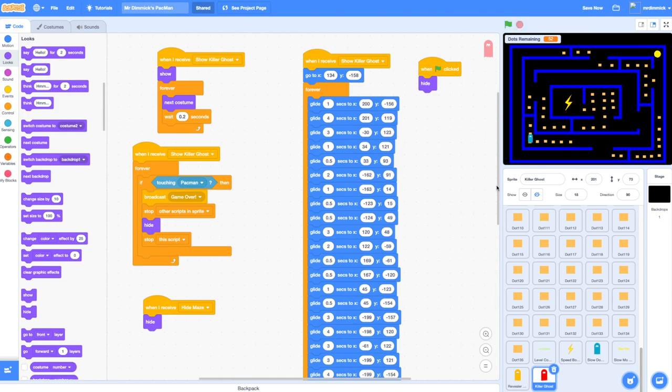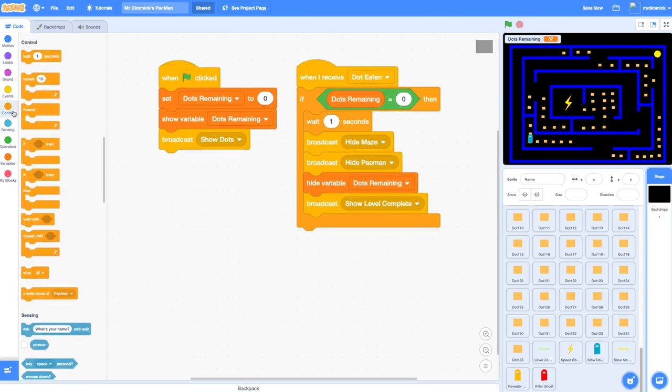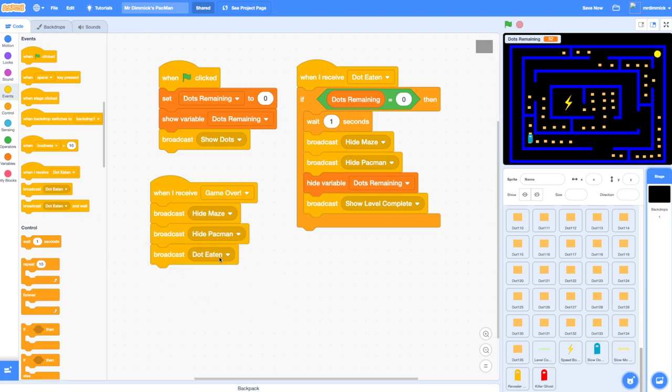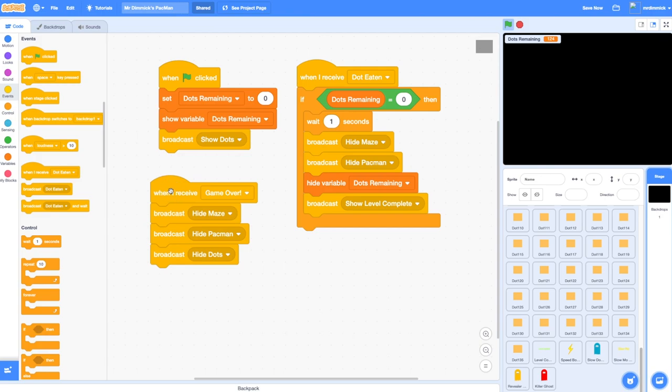When I hit the killer ghost it disappears and the game-over message is broadcast, but my game isn't set up to do anything with it yet. The backdrop is the sensible place to listen for that game-over message, so let's add: when I receive game-over — clear the maze by hiding it, hide Pac-Man, and hide any dots. Testing that confirms it clears the game correctly.